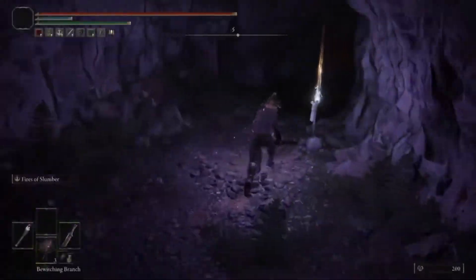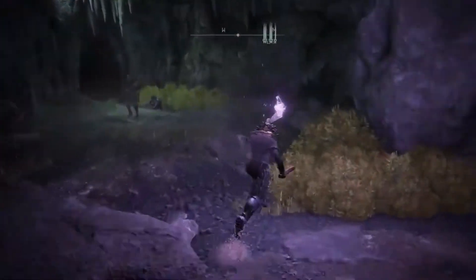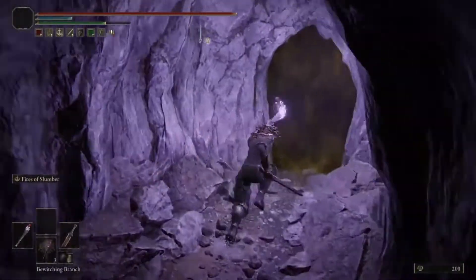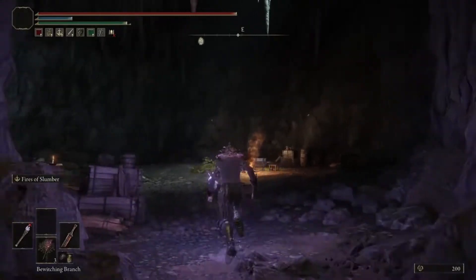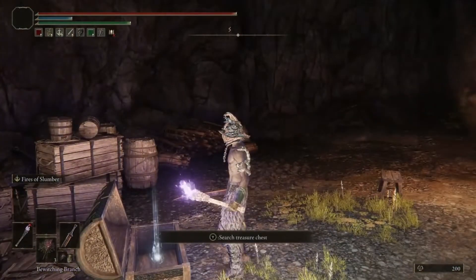But once you're inside, you need to locate Patches and make him become a vendor, and then you'll be able to buy the Parrying Dagger from him. Go ahead and try to open up this chest, and that will spawn Patches in.